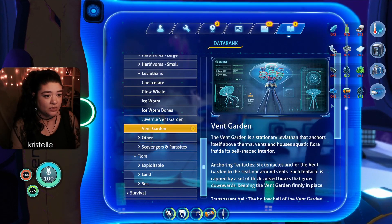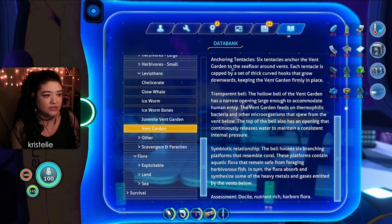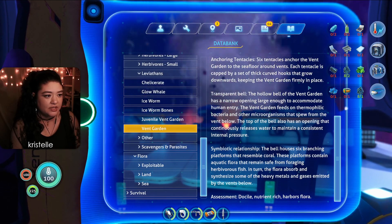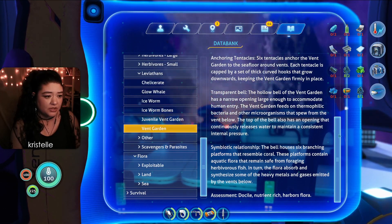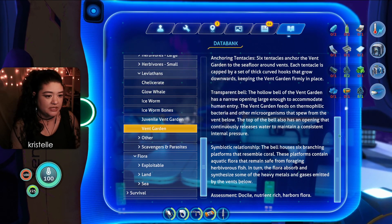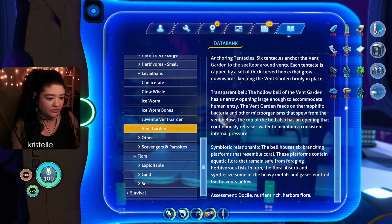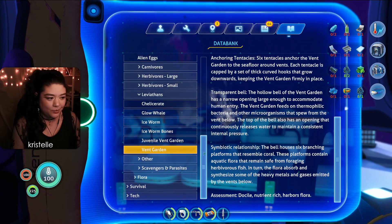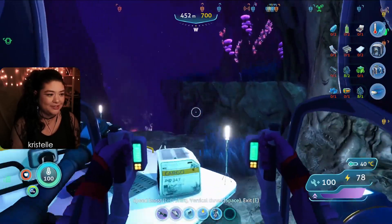So we got the second log last time first, which basically said she survived by using the reaper's fat to burn. Very cool. And we scanned the vent garden — the big one. 'The garden is a stationary leviathan that anchors itself above thermal vents and houses aquatic flora inside its bell-shaped interior. Six tentacles anchor it to the seafloor. The hollow bell has a narrow opening large enough to accommodate a human. The vent garden feeds on thermophilic bacteria from the vent below. Assessment: docile, nutrient-rich harvest flora.' I probably should have read that before going in, but it worked out.